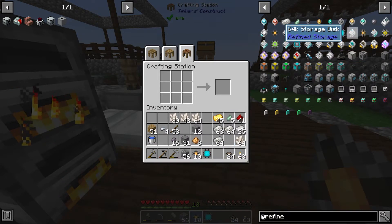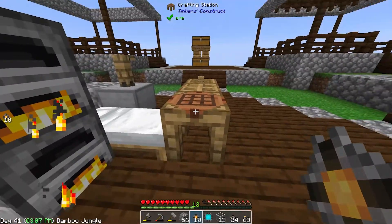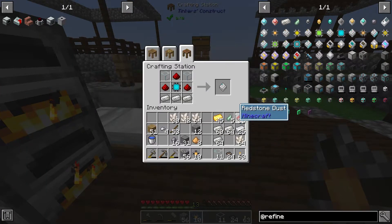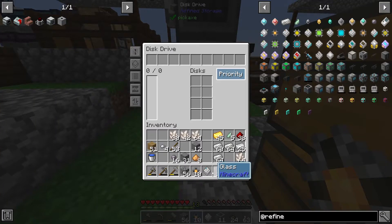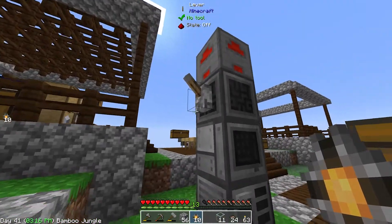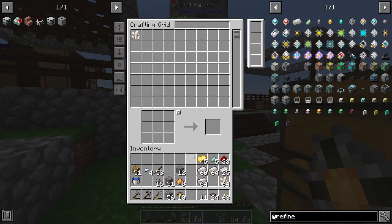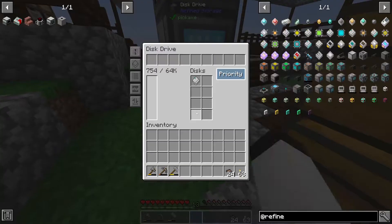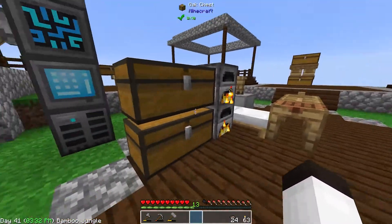Now all I have to do is make that into a disc, which takes more glass. High glass! And there it is — a 64k disc! Take it over here, put it in the system. Now guys, if I turn this on — it's all working — and I should be able to start putting stuff in here like that, and there we go. You can see it's barely using anything of the disc space.